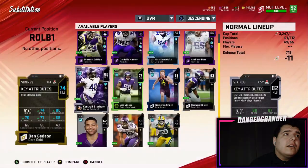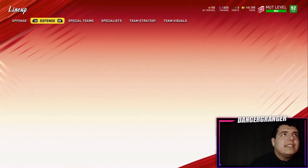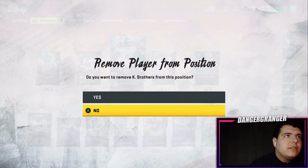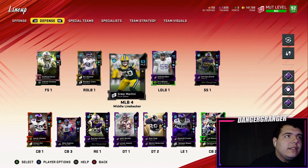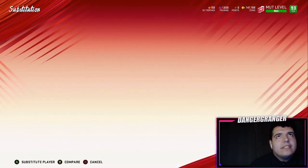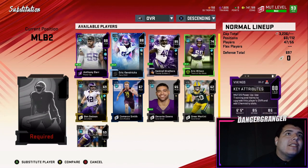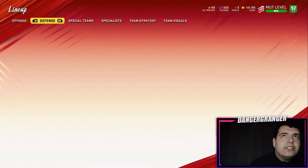He's an 82 — I'll definitely take that. But I can't use him in this spot. I think it's because it's a required position. Let me remove him from position and try putting him here instead. That's the only reason it didn't work — the position was required. Now he's an 84 overall right there, so I'll take it. We're up to a 93 overall — let's go, 93 overall!